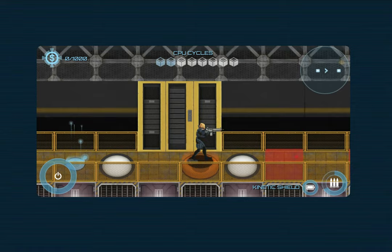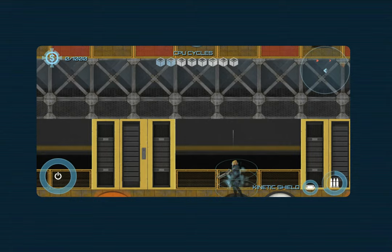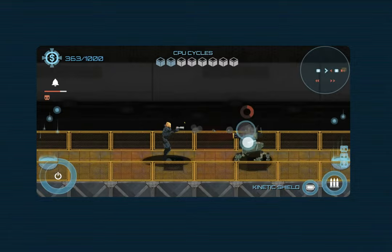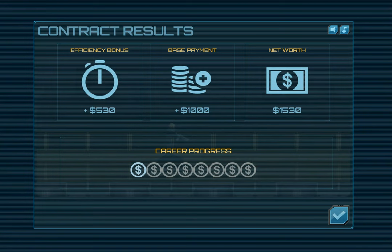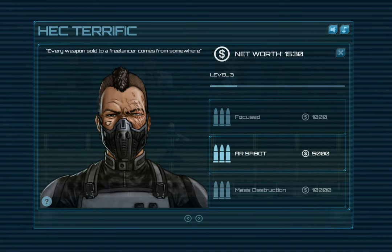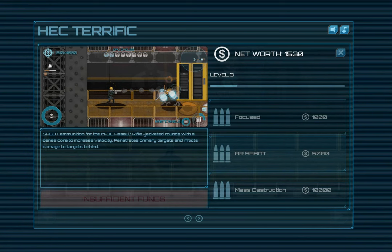I'm just going to look for some enemies to shoot here. This one should be pretty fast - it's a thousand liability contract. And done. Let's see how much net worth we've got now: 1530, which doesn't let us get into the really fun upgrades yet. We can still preview what they look like, but we're out of luck here. Let's save our money and go into the next mission.